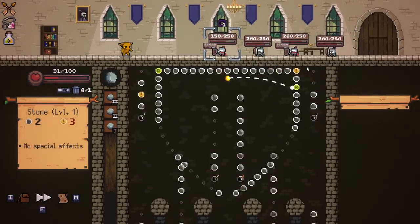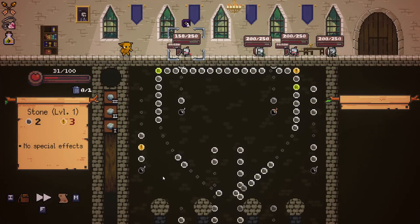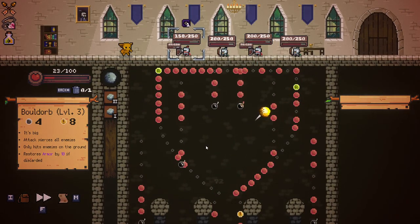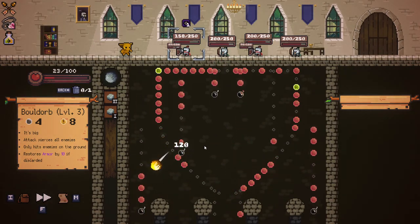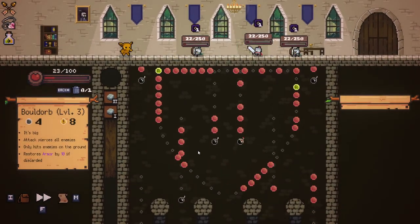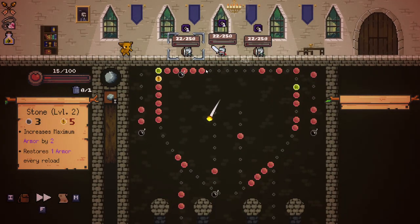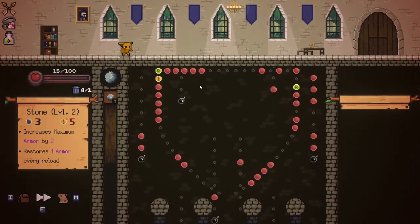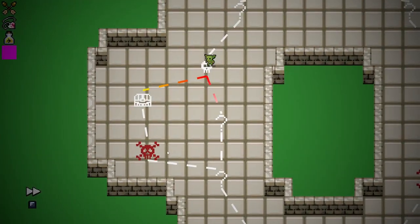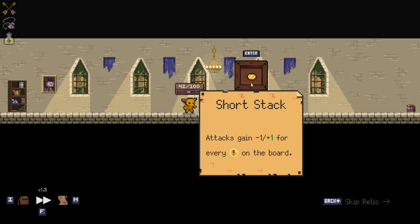I guess just upgrade a stone. Not the most ideal but I guess we'll take it. You've got to be kidding me, I missed that crit. Damn, very low damage there. We need more piercing, we're not going to survive without more piercing. These enemies with shields are just ridiculously tough - they punish you so hard for not having piercing, it's insane. I still stand by it, I think the second area is way too hard if you don't have piercing. Attack scale minus one and plus one for every crit on the board, that's kind of okay.